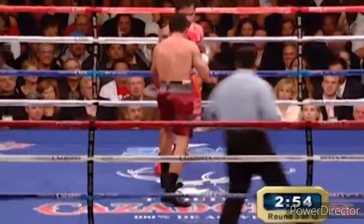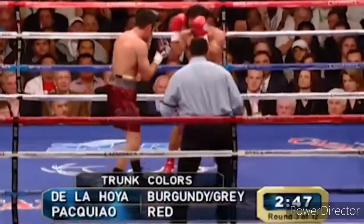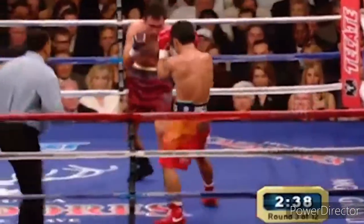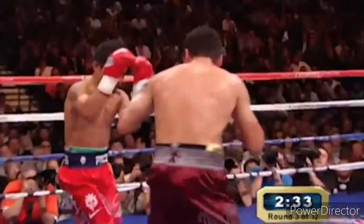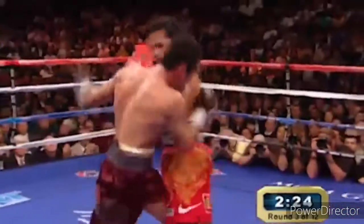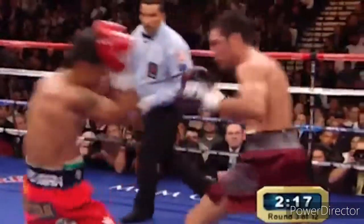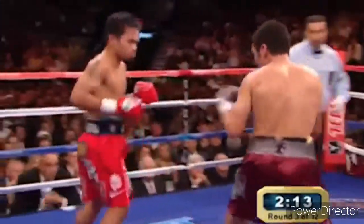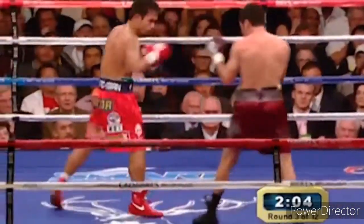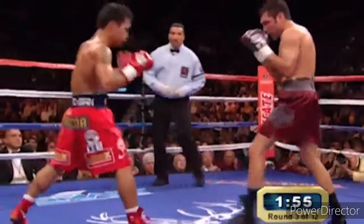De La Hoya outpunched in the power department two to one so far by Pacquiao, who has shown infinite quickness, good movement on the angles, and then delivered the payload after making Oscar De La Hoya miss. You see some tentative qualities in these shots by Oscar De La Hoya — they're coming up a little short because of the speed of Pacquiao. Pacquiao has landed some power upstairs to Oscar because he's swollen around the eyes and on the cheeks. And as I say that, De La Hoya finally gets the jab to the face of Manny Pacquiao with about a minute gone in round three.